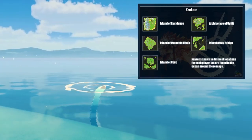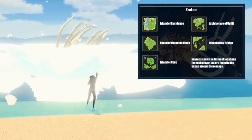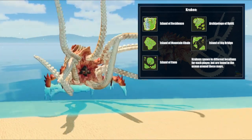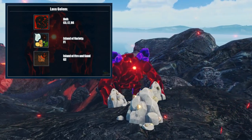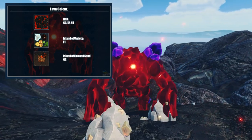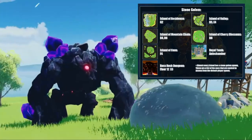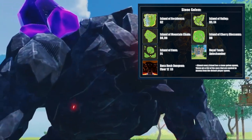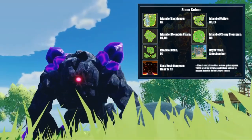The kraken is an odd one. They're found in different locations on the green or meadow islands. However, the actual position of the kraken is dependent on the individual player, even in multiplayer. They show up in a fishing location and have to be fished up by the fishing rod. The lava golem can be found on hell islands, the island of Variety, and the island of Fire and Sand. The stone golem can be found on almost every island at every level. They can also be found in the antechamber of the royal tomb and in the boss rush dungeon on floor 12.